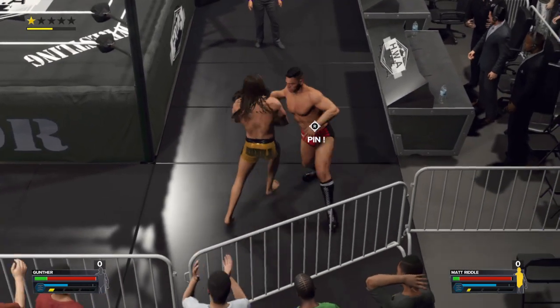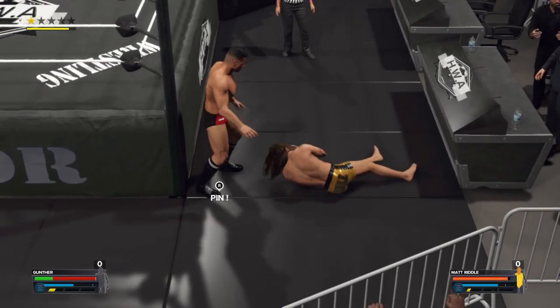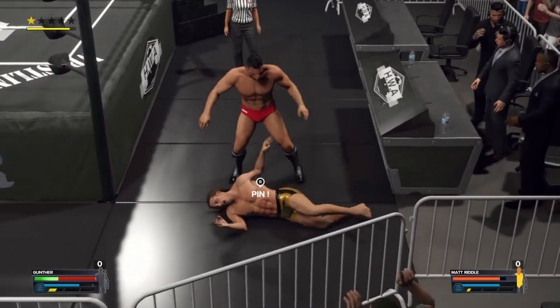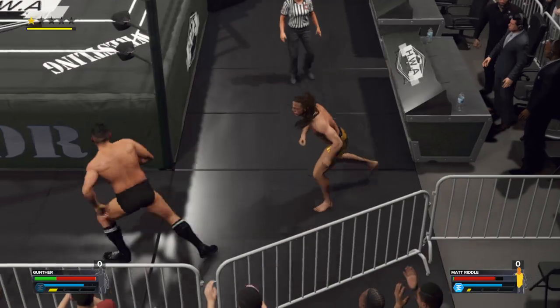Gunther put a stop to that. What a thwarting lariat. A knee drop delivered, so precise. What a barrage of stomps. You gotta wonder if there's more animosity in this match than we previously thought. Well timed maneuver there — lands the knee drop. The winner left him high and dry.